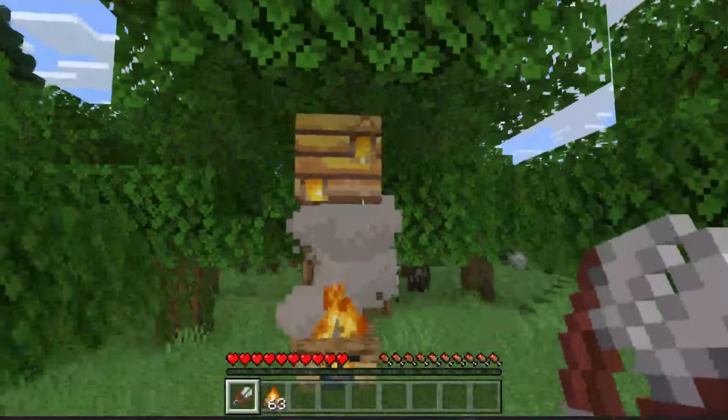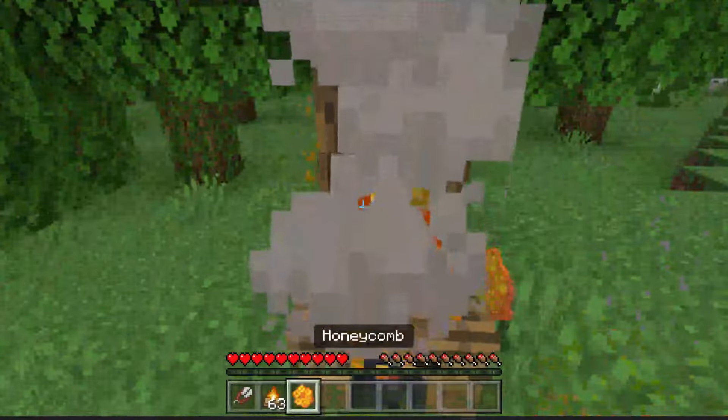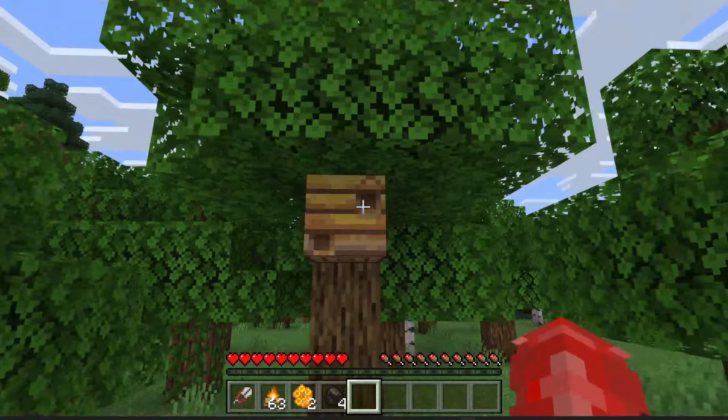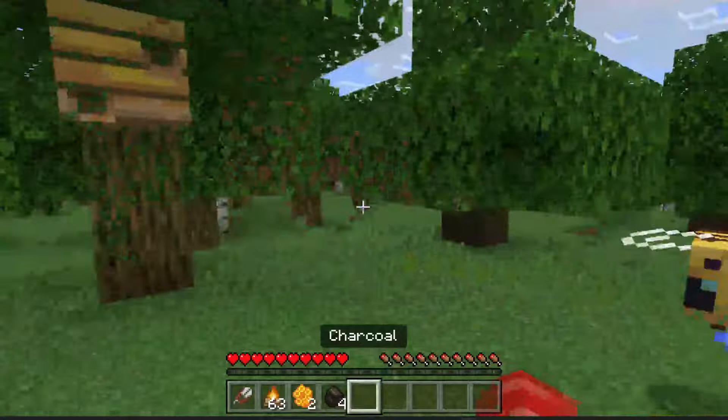All you need to do is go up to the bee's nest with the shears and right click on it just like so, and then it's going to drop the honeycomb. You'll need to wait for the bee's nest to fill up again before you harvest it again, so it's worth finding a few and knowing the locations of a few so you can harvest them all at once and get a decent amount of honeycomb.